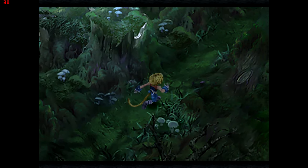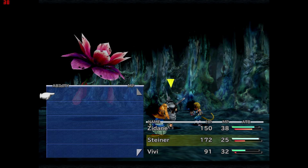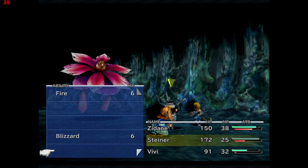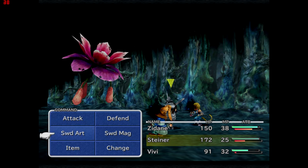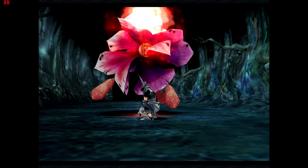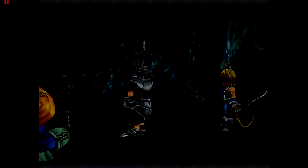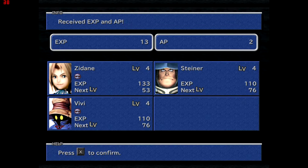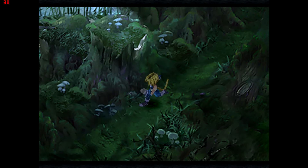You can also get pre-emptive struck, which means you get the back-attack on the enemy — they take a ton of damage. Sword Magic gives Steiner a bunch of different magical abilities, but only works when Vivi is in the party. Sword Art abilities are unique to Steiner — things like lowering the enemy's attack or dealing damage based on the difference between current and max health. He doesn't learn any decent Sword Art abilities for quite a while though.